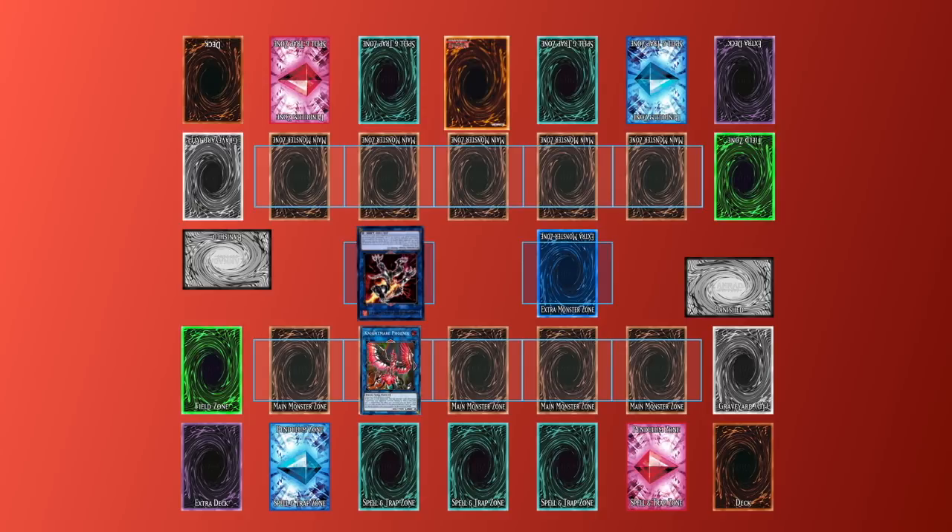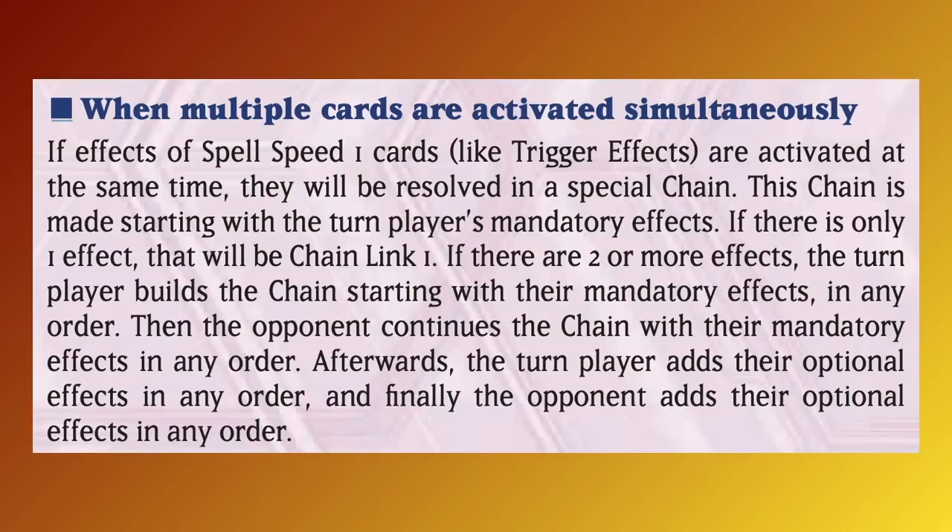They have also met the activation timing for Salamangreat Roar, and could activate it to negate the effect of Nightmare Phoenix and destroy it. So the real question is: can the Salamangreat player use both effects, or is it only possible to use one? These outcomes are based on a paragraph found in the other rules section of the rulebook, labeled 'when multiple cards are activated simultaneously.'